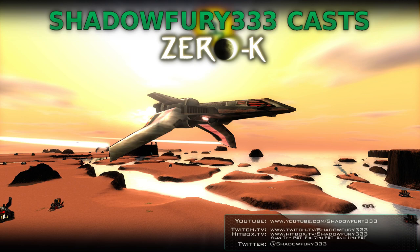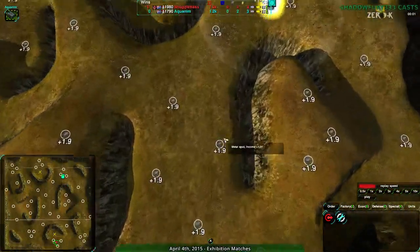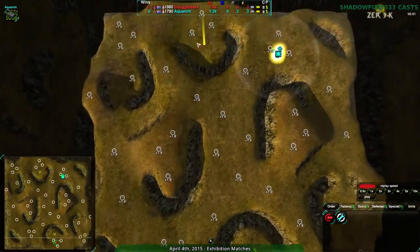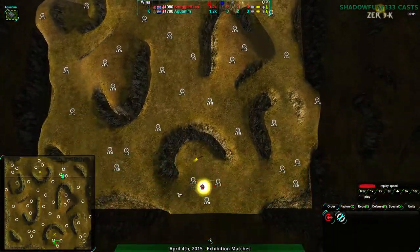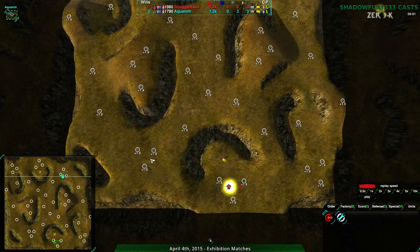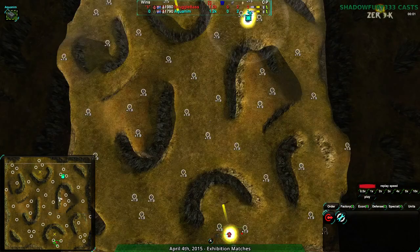Welcome back Zero-K fans, this is another exhibition match. Once again SnuggleBase and Acronym on Trojan Hills, which is an acronym. This map is very hilly, one of my favorite maps in the game. Everything is basically plus-two metal. You have three easy start spots to choose from: one in the center, one over the northeast, and one over the southeast or southwest. The north side is rotationally symmetric.